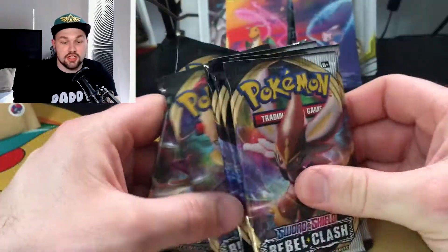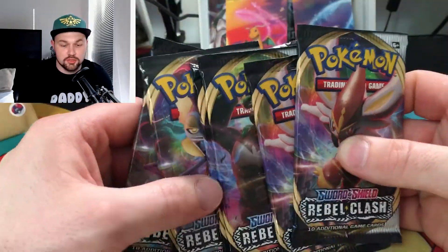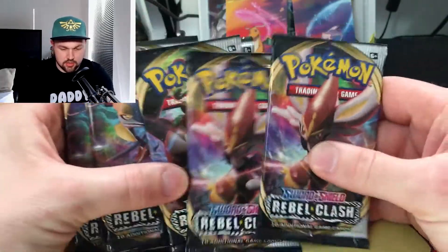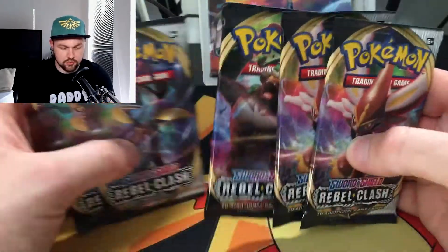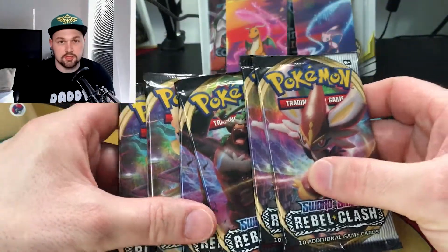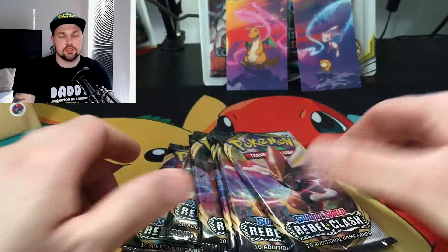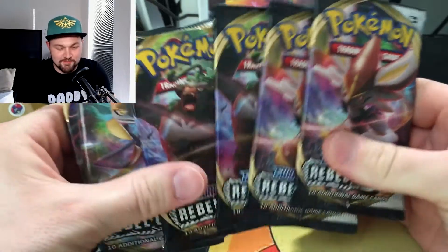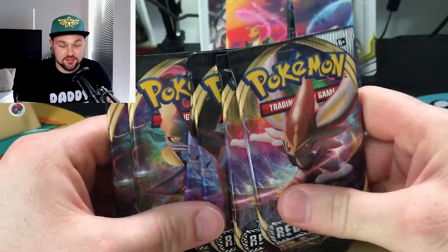What's up everybody, welcome back to another video. This is just a quick Father's Day one that I thought I'd put together. I've got a few packs here to open for Rebel Clash to see if we can pull some cards — commons, uncommons, anything. We've got two of each: a Rillaboom, a Cinderace, and an Intelion. Just going to go through them quickly. It's going to be a short video, just to support all the dads out there. Got my new dad top on, repping that life.